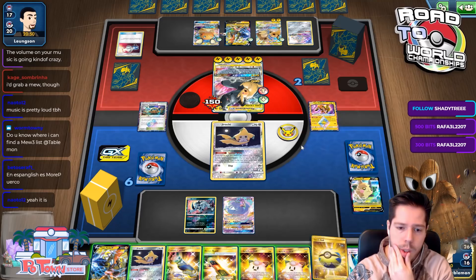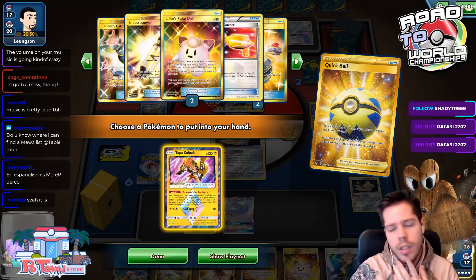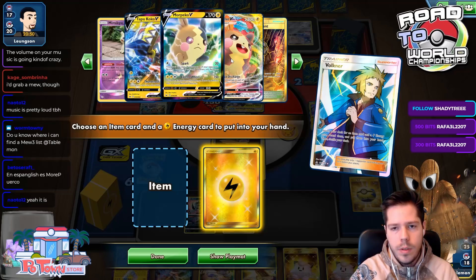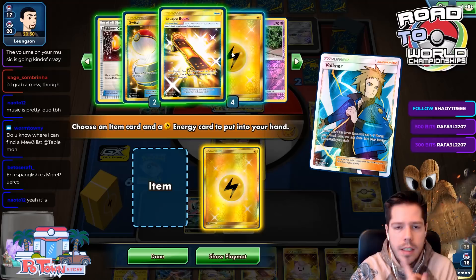I'm going to get rid of the Jirachi, I need Coco. I need my Reset Stamp, which I believe I lost on turn one. It comes down to Pokémon Catcher flips — except it doesn't, because I can't attack this turn anyway since I'm out of Quick Balls. I'm out of Poké Comms too — this is so bad.